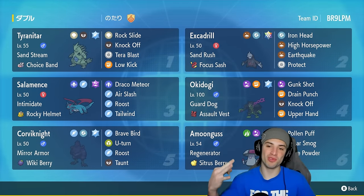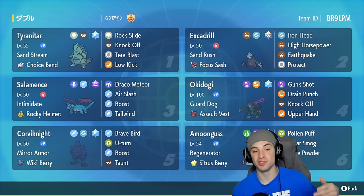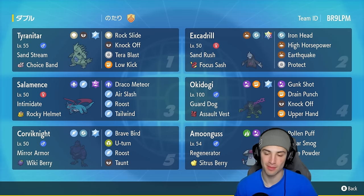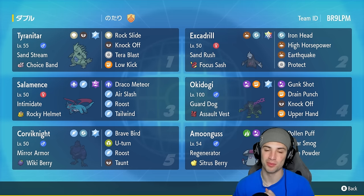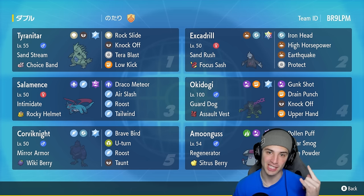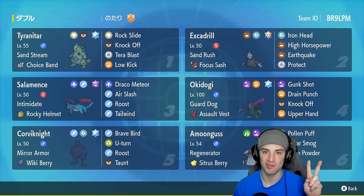There you go ladies and gentlemen — 3-0 rocking out with Ttar, Excadrill, and Okidoki. We even used Salamence, Corviknight, and Amoonguss today — Amoonguss came in clutch in match number two. That's gonna be it for today's video. If you enjoyed the content don't forget to smash that like button, and if you're new here click that subscribe button so you know when all my videos go live. Have a positive day and I'll catch y'all in the next one — peace out!